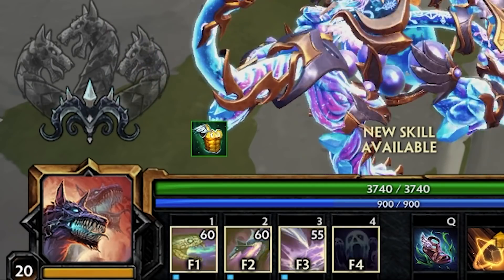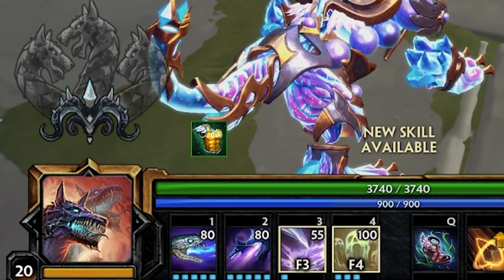Max your 1, then your 2, then your 3, but only put extra points in your ultimate after your 1 and your 2 are maxed.